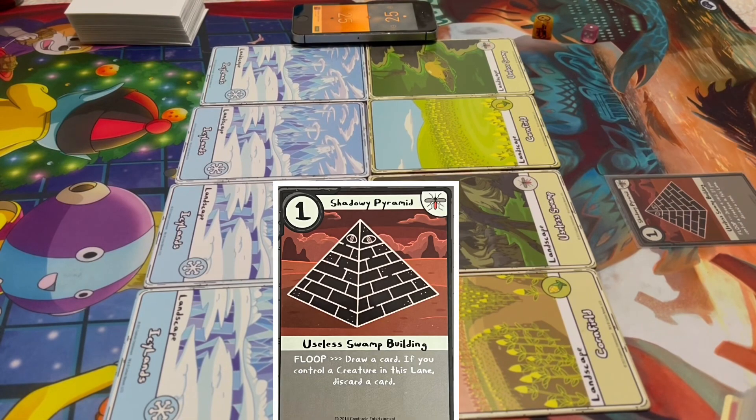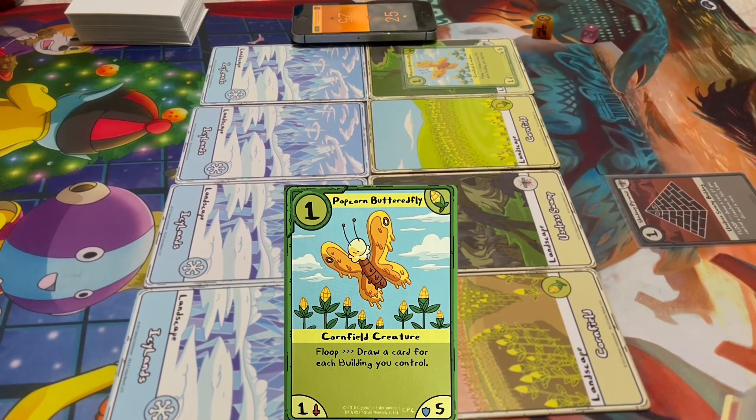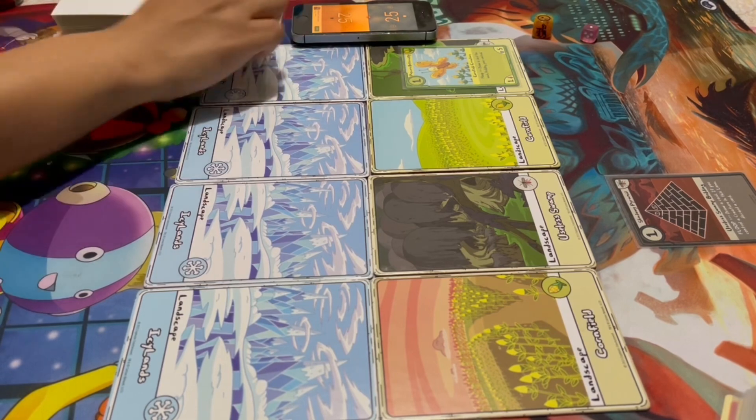He starts things off by playing a building which allows him to draw one card. If he controls a creature, he discards one card. Then he follows up that play by playing Popcorn Butterfly, which draws him a card for each building he controls. Because it's his first turn, he's not allowed to activate any Floop abilities.